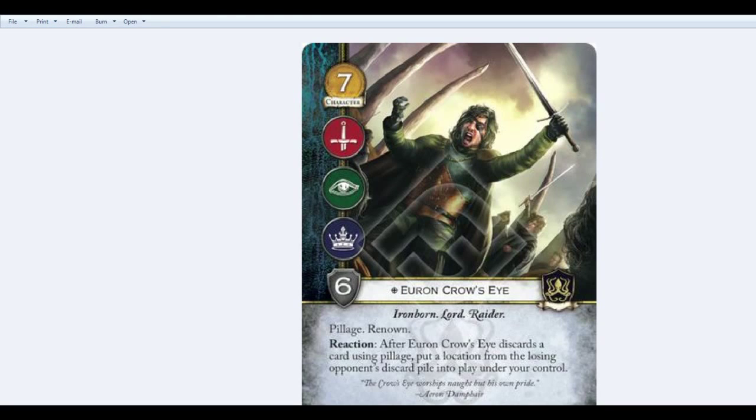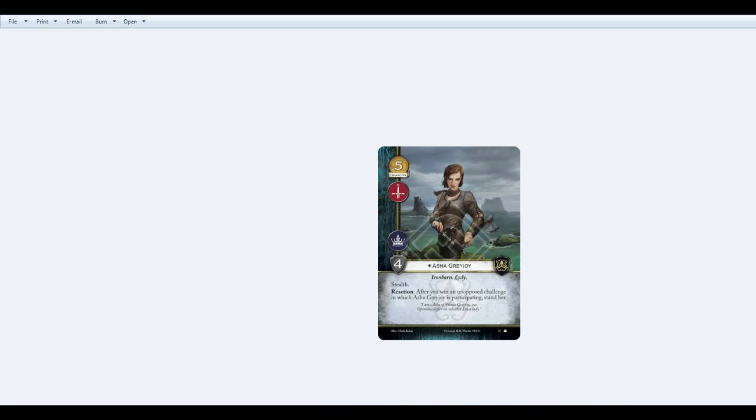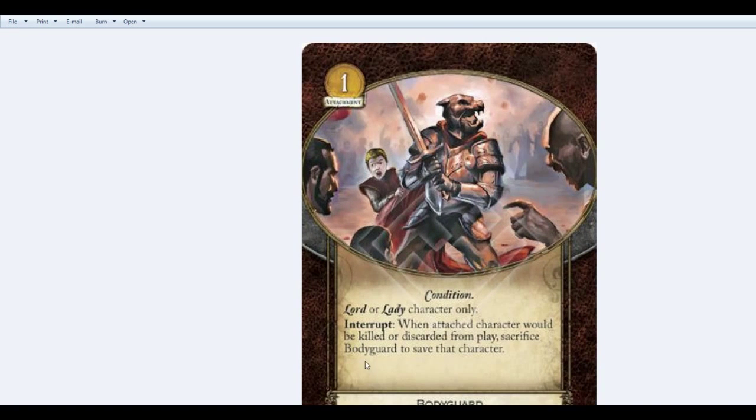That brings us to the Bodyguard example. Interrupt: when the attached character would be killed or discarded from play, sacrifice Bodyguard to save that character. You couldn't use this ability because it is a bold-faced interrupt followed by a colon. So you would not be able to use a Bodyguard to save a character if, say, Catelyn had Syrio's training and he had to beat you in a warfare challenge.